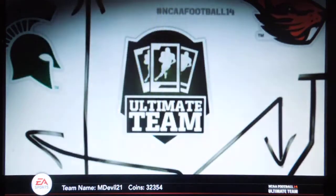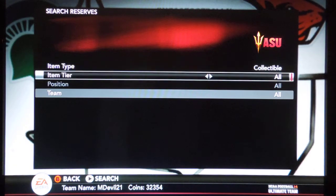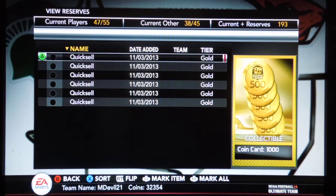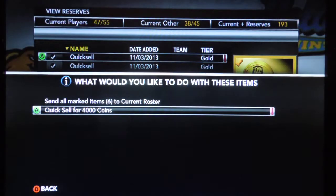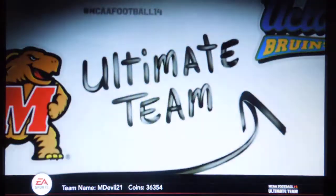Let's head to the reserves and cash out all of our collectibles and see how much we make. Let's put it to gold and see how many cards we got. We got six cards here plus that other one. Let's mark them all for quick sell for a nice 4,000 stack of coins from our pack opening.